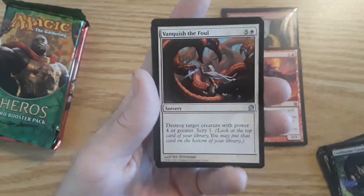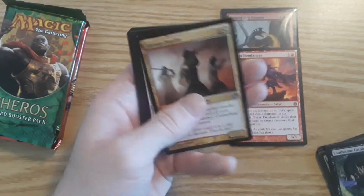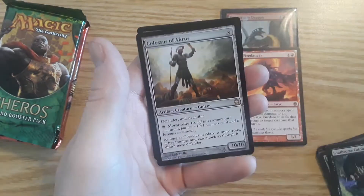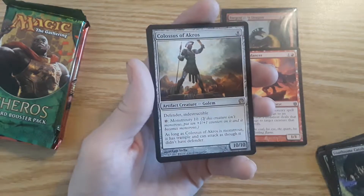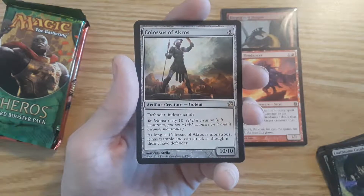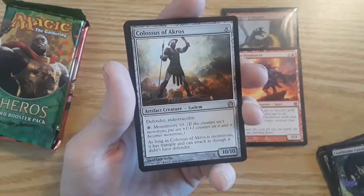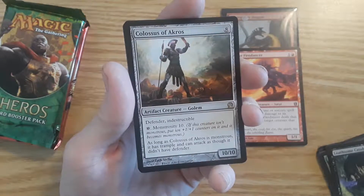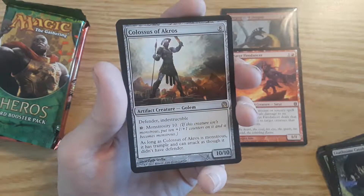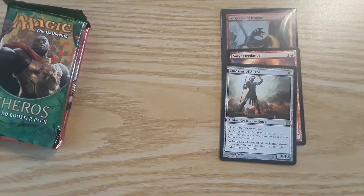First uncommon is Vanquish the Foul, a Sorcery. Then we got Akron Hoplite, a 1-2 Human Soldier. Dauntless Onslaught — up to two target creatures each get plus 2 plus 2 until end of turn. And the rare is an artifact creature — it is a 10-10 Golem: Colossus of Akros. Defender, Indestructible. For 10 mana it has Monstrosity 10 — if this creature isn't monstrous, put ten +1/+1 counters on it and it becomes monstrous. As long as Colossus of Akros is monstrous, it has trample and can attack as though it didn't have Defender. That is a pretty neat card. That's the first Theros pack.